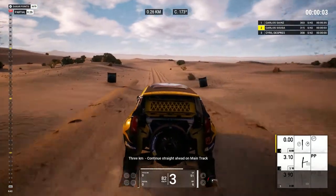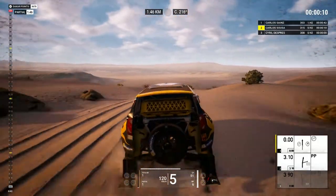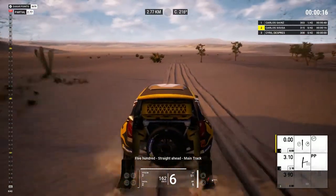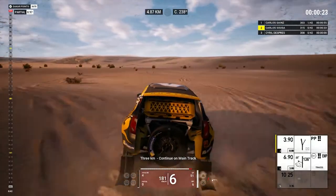Three caves. Continue straight ahead on main track. Five hundred. Straight ahead, main track. Five hundred. On the left, main track. On the left, main track. Three Ks, continue on main track.